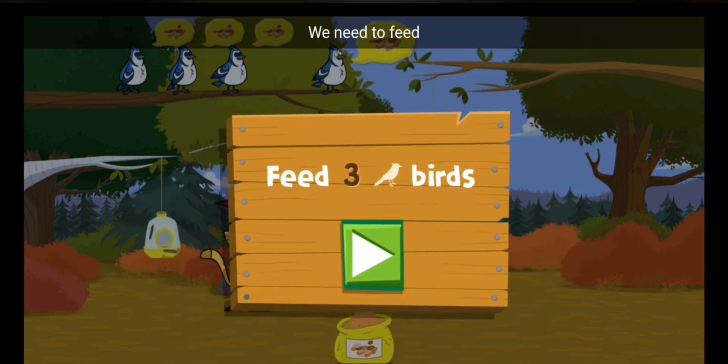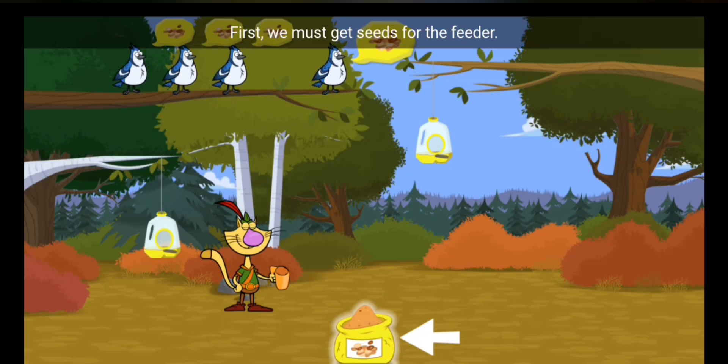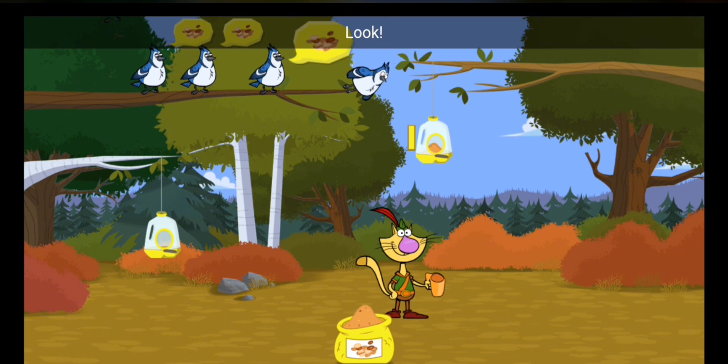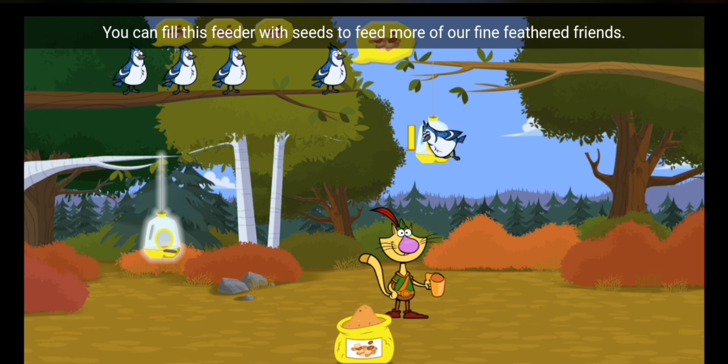We need to feed three birds to get to the next level. First, we must get seeds for the feeder. Now tap the feeder to help them. Here comes our first bird!